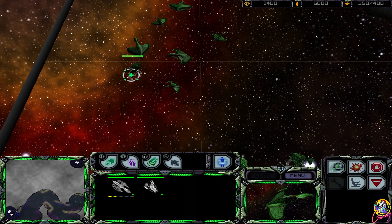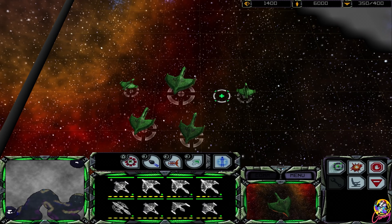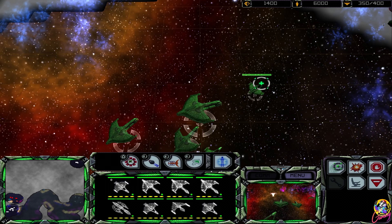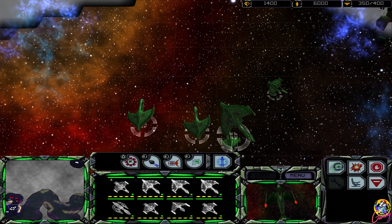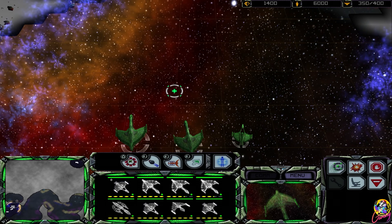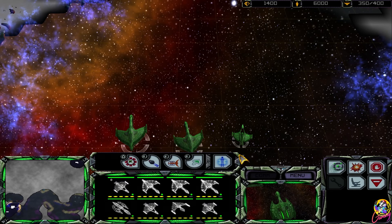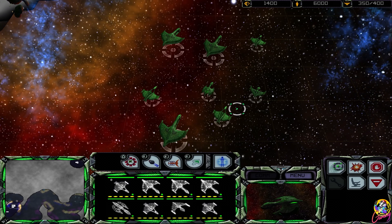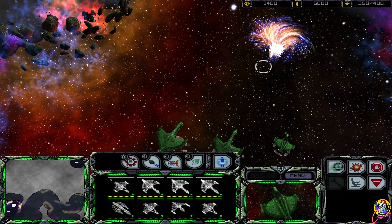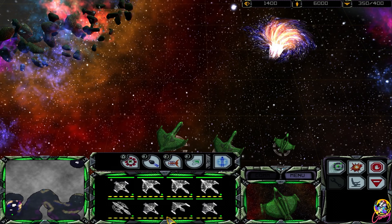What do we have next? Sensors are detecting a black hole and several Klingon ships ahead - they are no doubt aware of our presence, this could be a trap. It's at times like these I save. Oh man, that is close - we don't want to get too close to that thing. Black holes are not... oh crumbs, here come the Borg.